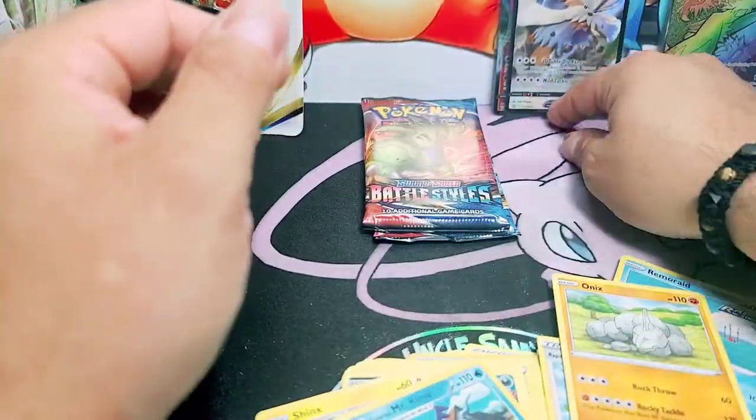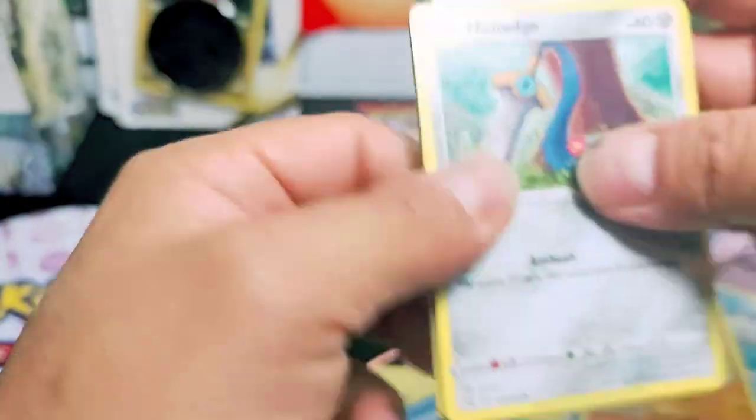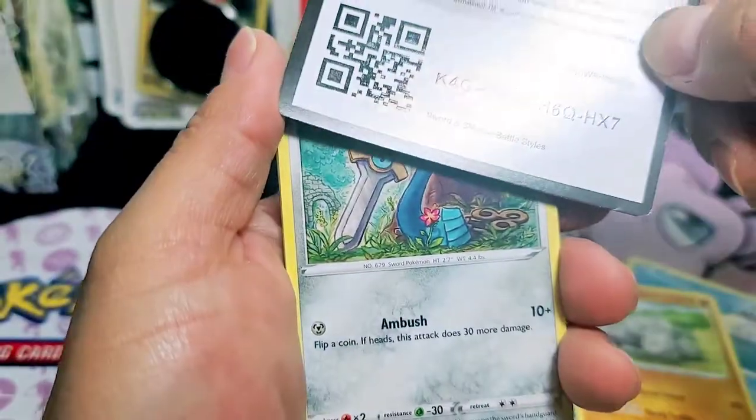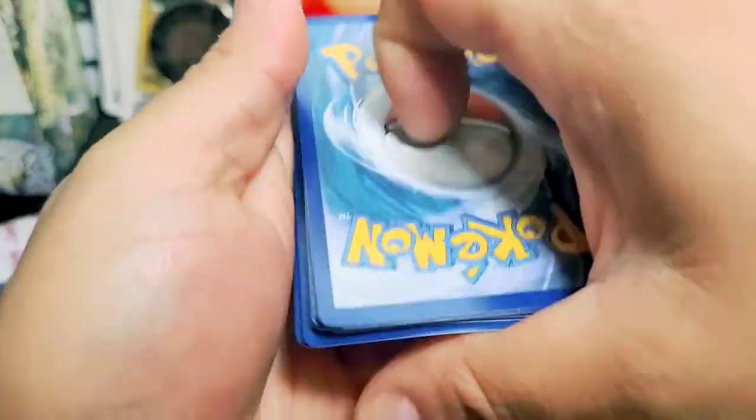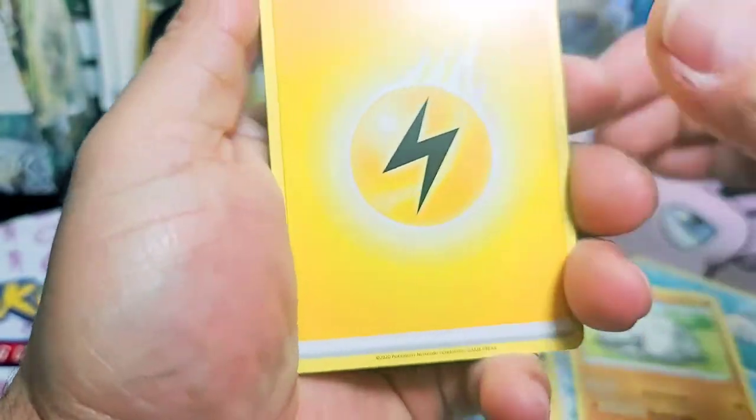Well, maybe a little bit but not so much. Let's get it. Tyranitar, we're looking for this guy. Come on guys. What do you think the pull for the day is gonna be? Here we go. Code card for you guys. One, two, three, four to the front.